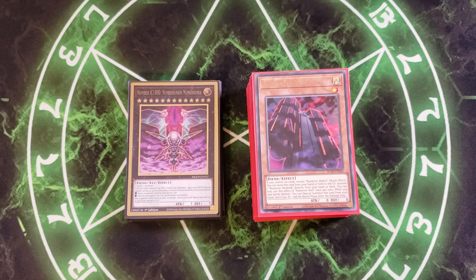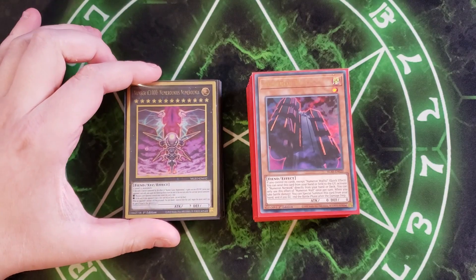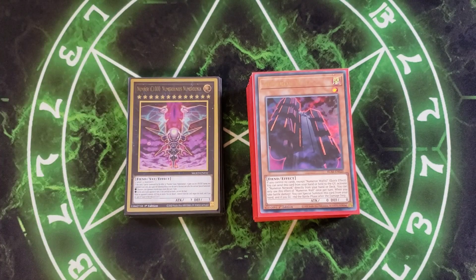Hey, what's up guys, it's Dark Armed Duelist. Today we're going to be doing a Numeron deck profile. I'm really excited because this was suggested to me by one of my patrons, Dean. This deck is an extremely powerful deck that can summon out the most powerful monster in the entire game in terms of attack points, which is Number IC1000 Numeronius Numeronia, which can come out at 100,000 attack points. It's the first ever Rank 13 printed in the entire game.